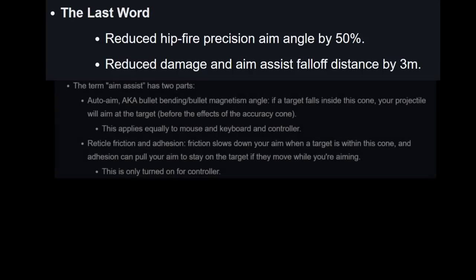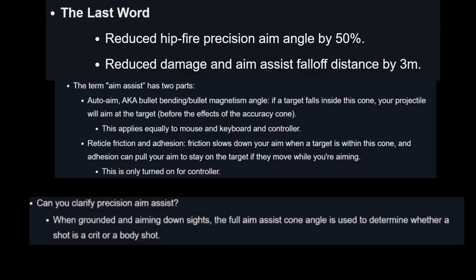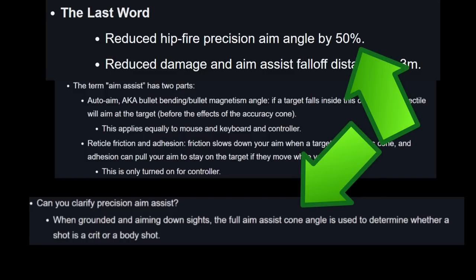To understand, let's go back to the term aim assist. It has two parts: the auto aim — the bullet bending, the magnetism angle. If a target falls within this cone, your projectile will aim at the target before the effects of the accuracy cone. This equally applies to M&K and controller. Now reticle friction — adhesion — friction slows down your aim. When you go across a target with the cone, adhesion can pull your aim to stay on the target if they move while you're aiming. That's only for controller. But the juice is in the clarification of precision aim assist: the full aim assist cone angle is used to determine whether a shot is a crit or a body shot. They reduced the hip fire precision aim angle by 50%.